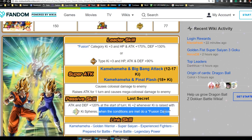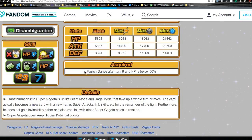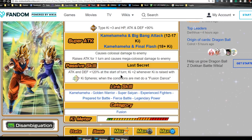Passive skill is Last Secret: Attack and Defense plus 120 at the start of the turn, Ki plus two whenever Ki is raised with Rainbow Ki Spheres. Now there is a condition to be met with the Fusion Dance. In order to trigger it, the Fusion Dance will occur after six turns and HP falls below 50%. So if you're looking at how to actually get to this Gogeta, six full turns have to pass and HP needs to be below 50% when he is on the field.